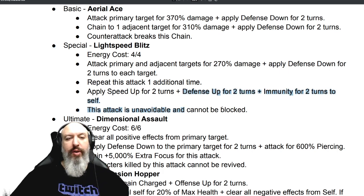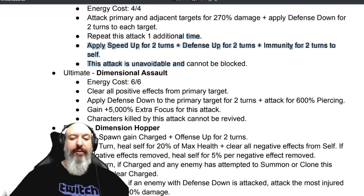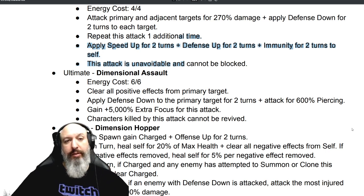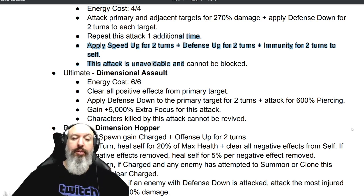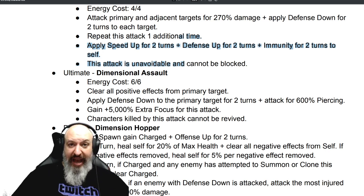This ultimate though — absolutely insane. Apply defense down, clear all positive effects, apply defense down, attack for 600% piercing. That's a very important number. We see that 600% piercing used a lot — cough, cough, Black Bolt. Applying defense down and then attacking is going to be very impressive. Characters killed by this attack cannot be revived. That's going to be important.